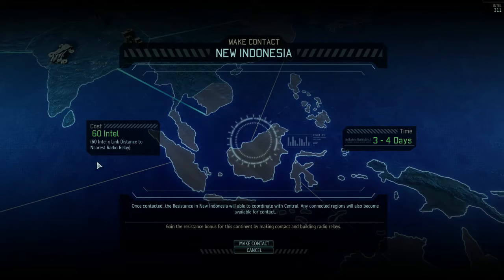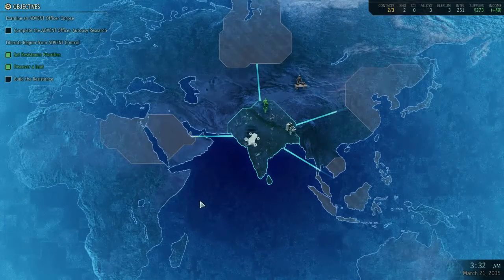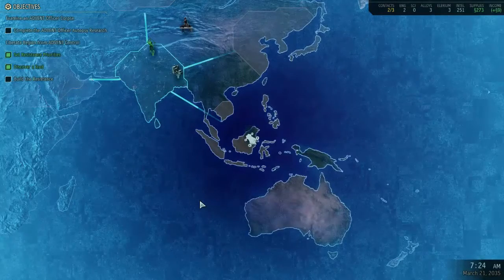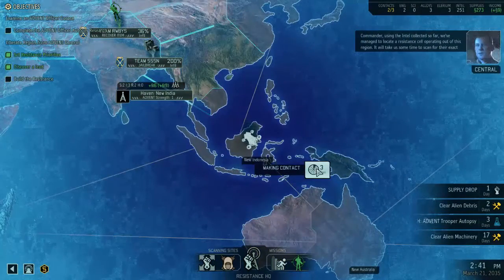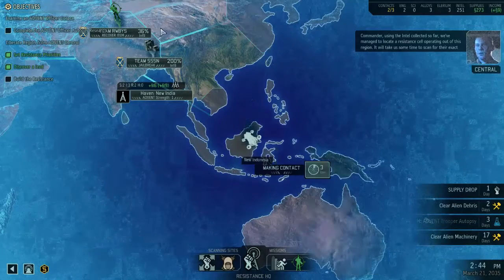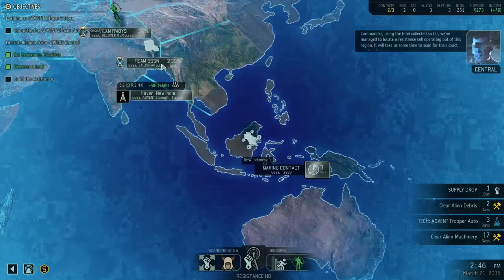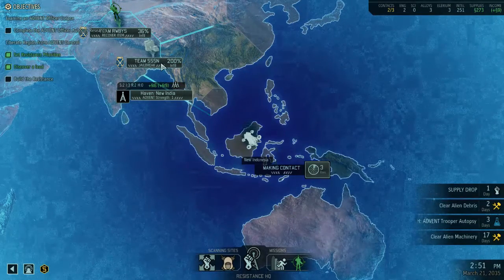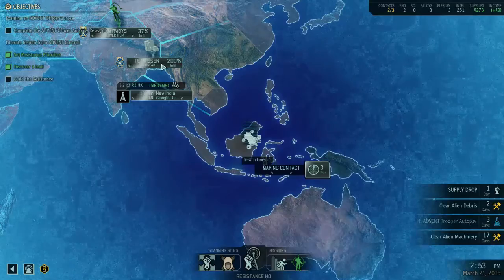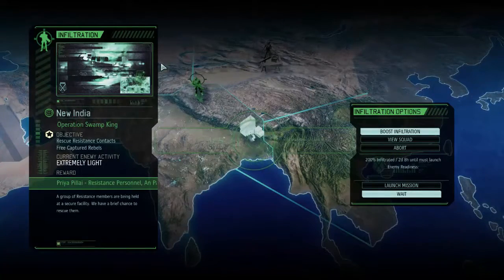And as you can see, intel costs, even on Rookie difficulty, are double what they are in the base game. And that's not just because we don't have a radio relay — we actually do have one in our current area. Setting course for Sector 16, Indonesia. Commander, using intel collected so far, we've managed to locate a resistance cell operating out of this region. It'll take us some time to scan for their exact position, though. We're not going to keep scanning, because the Jailbreak mission has just reached full infiltration.